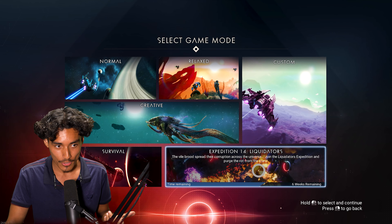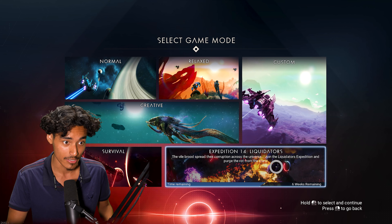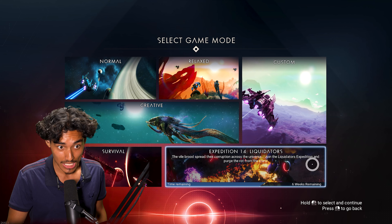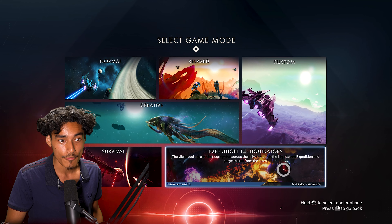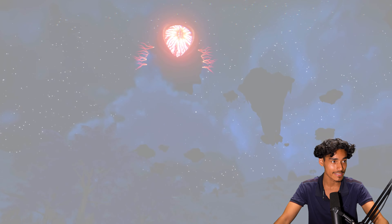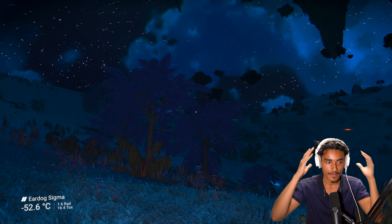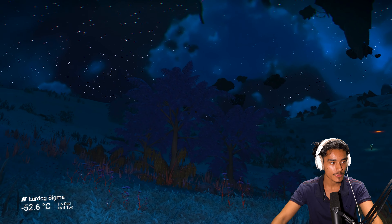There's been a new update in No Man's Sky — I think it's the Liquidators update. I'm not really sure how to play or access everything, but we're gonna try in this video. We go to Play, then New Game, and there's Expedition 14: Liquidators. 'The Vile Brood spread their corruption across the universe — join the Liquidators expedition and purge the rot from the stars.' Let's initialize the expedition!